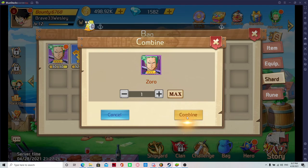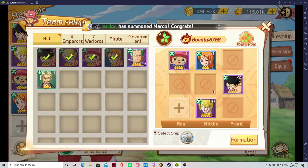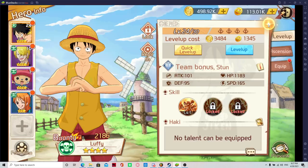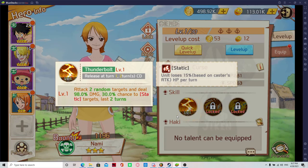Now let's get to the Zoro you're going to get for free. Where you put characters in formation is based on positioning. This is how you want to position — look at what roles they are. She's a DPS, so I can put her in the front.